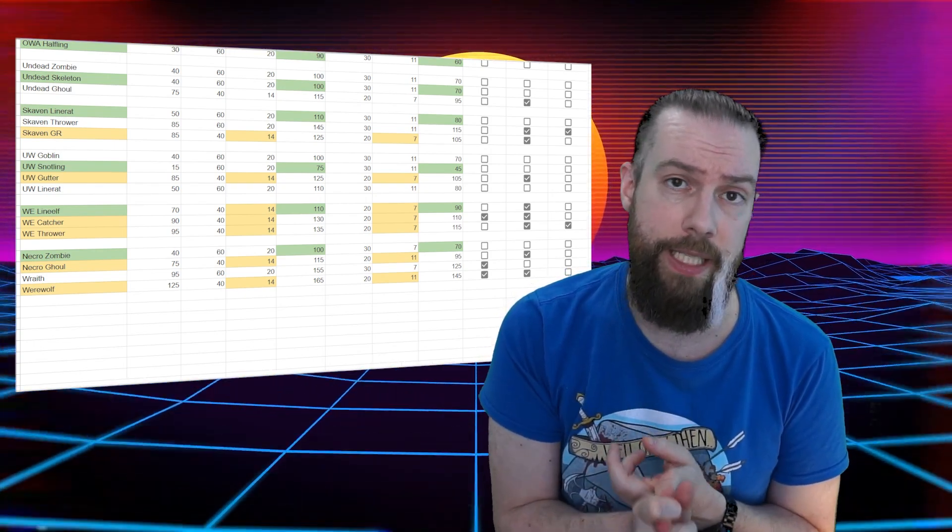The most eye-opening thing was that regarding stunties — I've always seen those as obvious foulers because they're weak and don't cost that much. But if you add both skills onto a piece, the difference between some of these stunty players and some other positionals on other teams isn't actually that much — we're talking about 30k to 40k depending. So in some cases it seems pretty viable to just run a Dirty Player Sneaky Git on essentially any team, as long as you can get the SPP and keep that player alive.